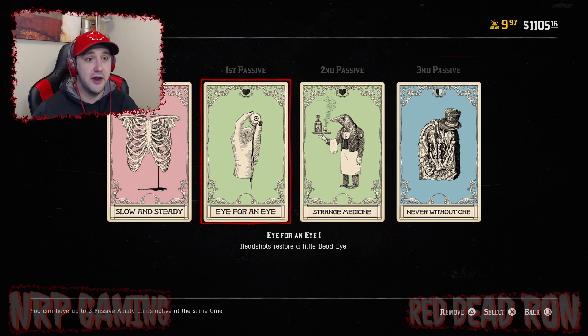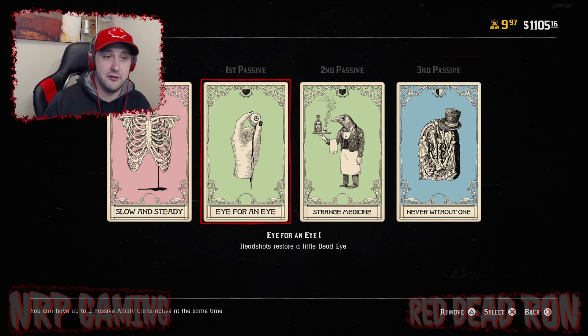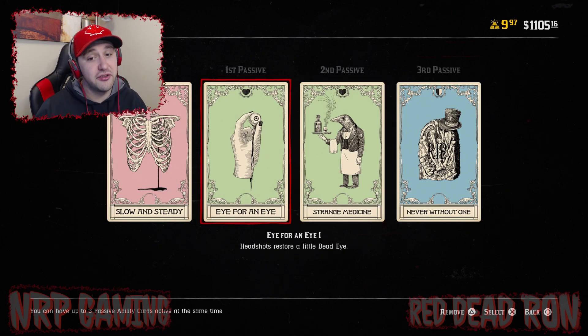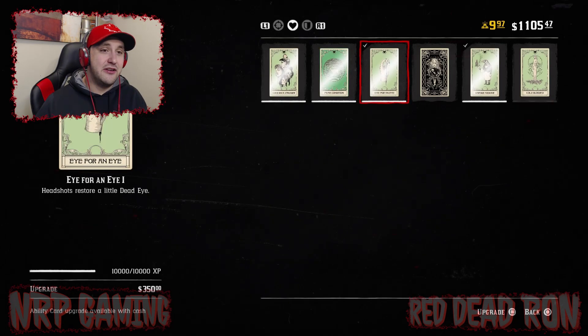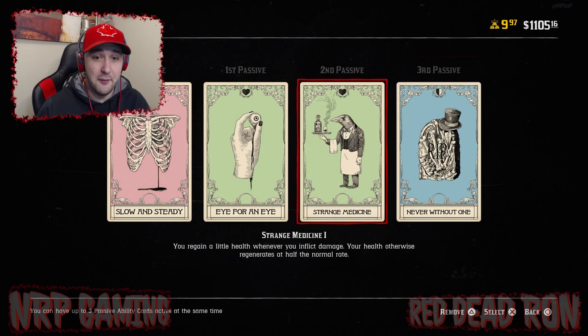The next card is Eye for an Eye — every time I get a headshot it restores some dead eye. I use the varmint rifle so all my kills are headshots, meaning every kill puts some dead eye back in the bank. This is also nice because you don't get special or split point ammo for the varmint rifle, so any time you can restore dead eye is a good thing.